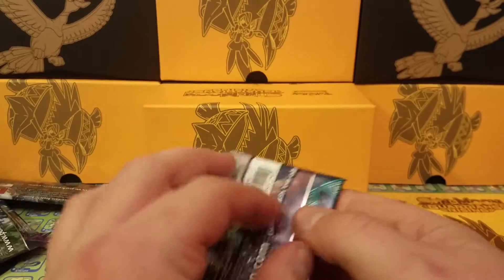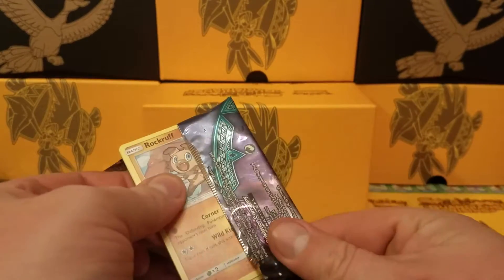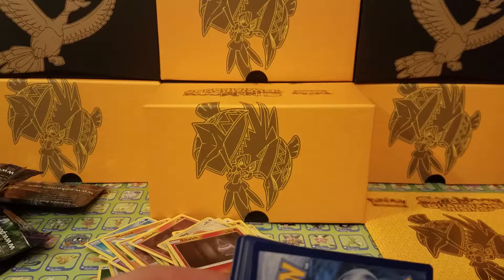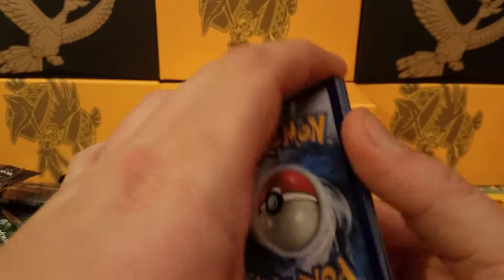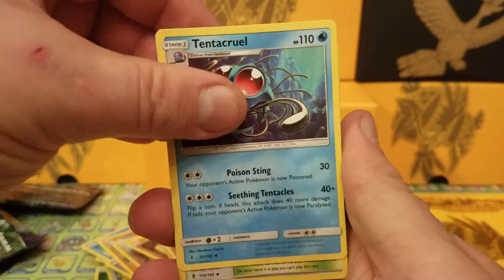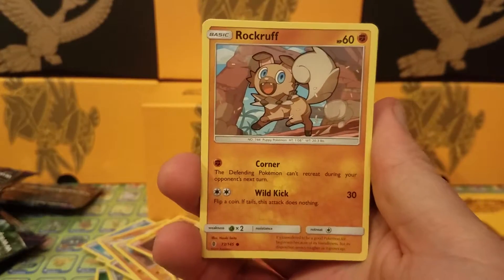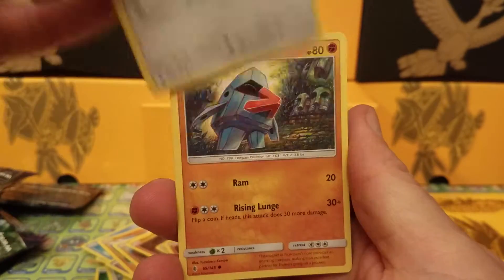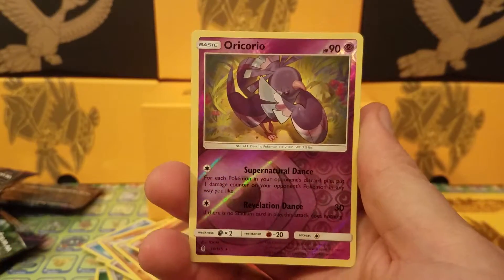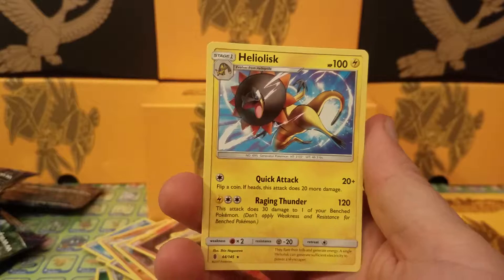Next pack has Alolan Ninetales on it — still hunting for that GX card to give to a friend. I believe I have one myself but I'm holding onto that one. Code card. We have Mallow, Tentacruel — cool looking card — Aether Paradise Conservation Area, which I don't believe I've actually pulled before strangely. Rockruff, Tauros, Nosepass, Salandit, Murkrow — reverse is an Oricorio, a rare reverse holo, first one of those this opening. And the regular rare is a Heliolisk non-holo rare.